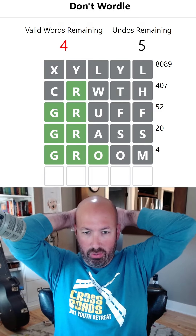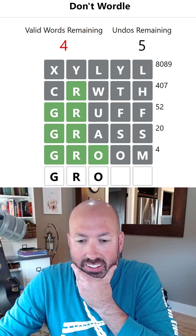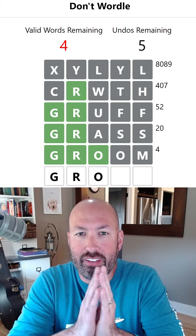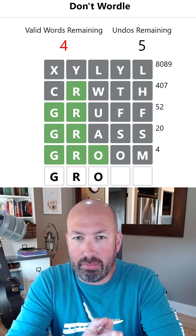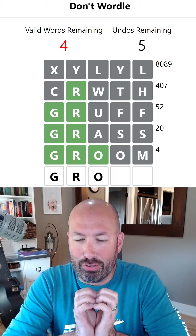Okay, it's not right. We got G, R, O. There are four words left. We've got a 75% chance of failing here — and by failing I mean succeeding. We have a 25% chance of succeeding and therefore failing. It's not confusing at all, right? It could be a lot of things. So we can't do another O — G, R, O.